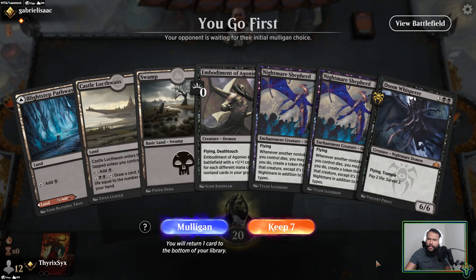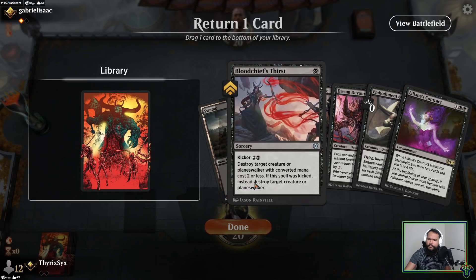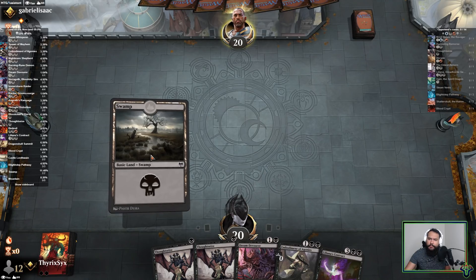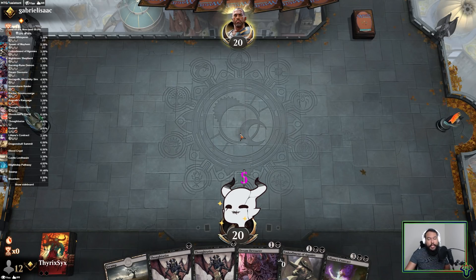It's a pretty bad hand, it just had nothing. It's a mad keep but I'm not sure I can win this match without greed. They double-mulligan which helps my double Thoughtseize hand a lot.